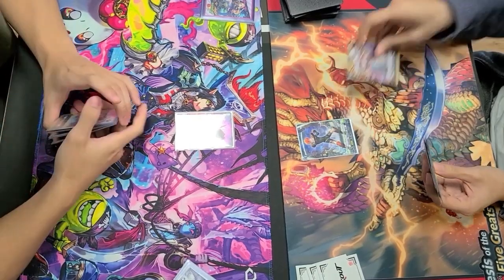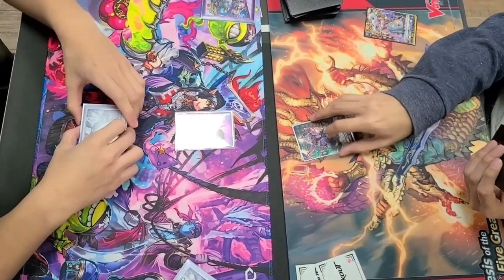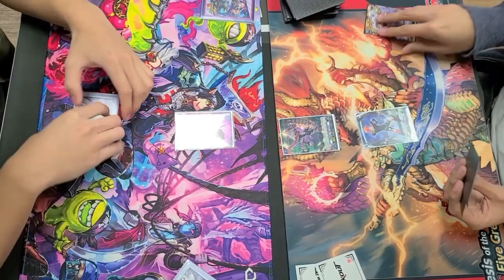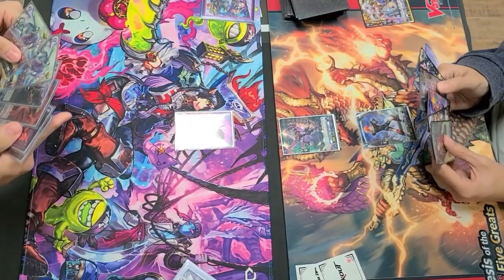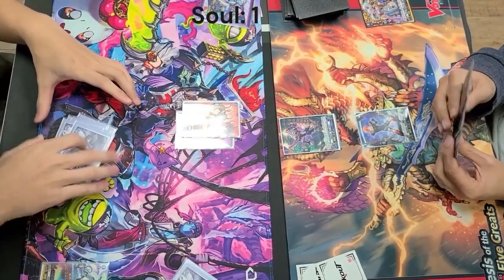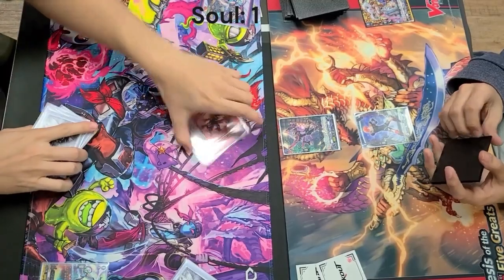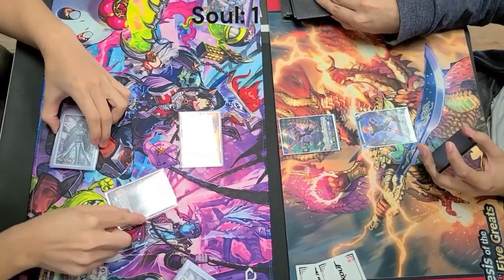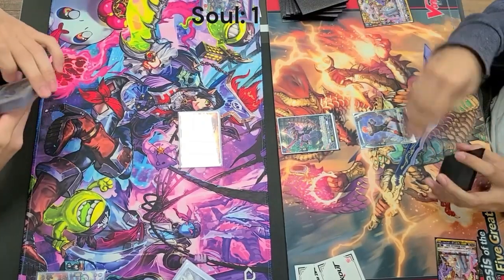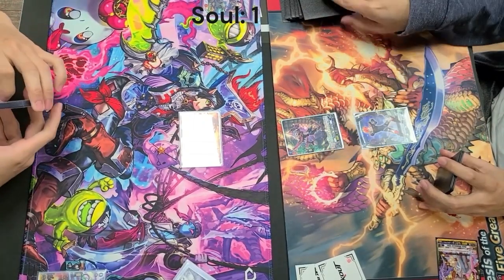Hey everyone, this is Curbknife, finally bringing you another match. Today we actually have two lesser seen decks. On the left we have Greedon being piloted by Jesse, who has never actually touched the deck before in his life. And on the right we have Joshua playing — not the Joshua on my team, another Joshua — playing the Viemance Bruce, the new deck from set 9.